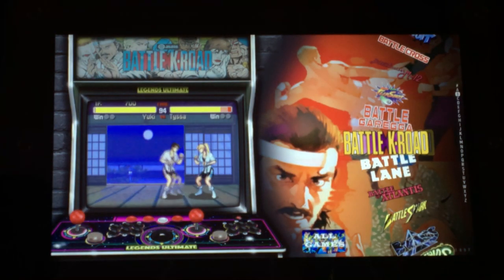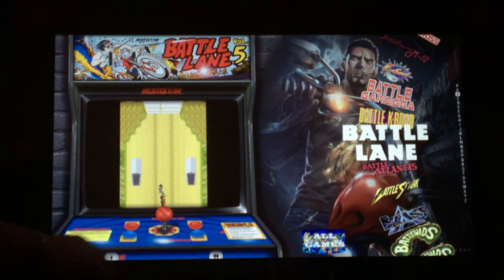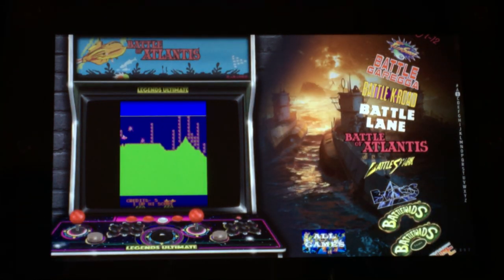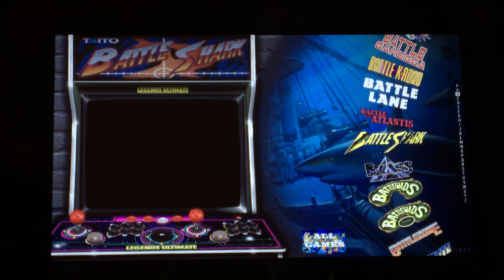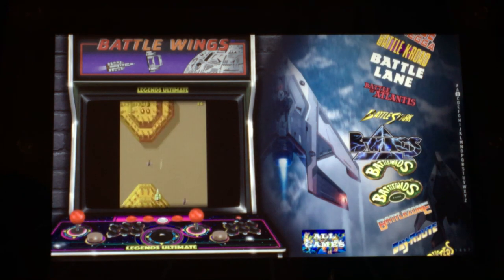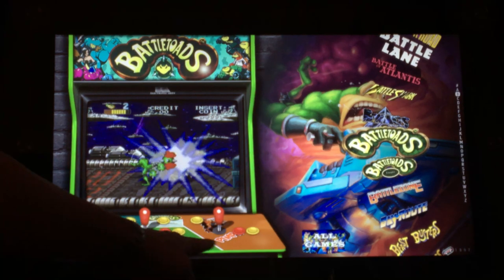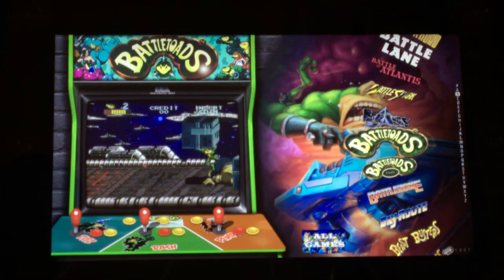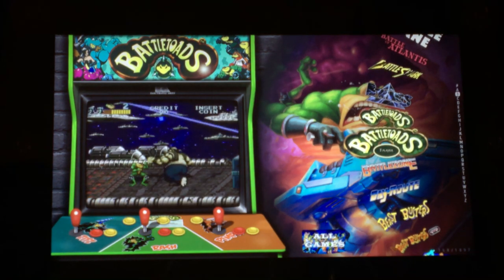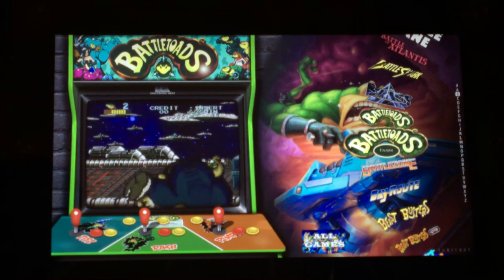This one actually changed the cabinet shape and has different buttons. Some of them kept the Legends Ultimate joystick and some actually changed it to look like the original. Like Ninja Battletoads — it would be cool if they added Battletoads to the Ninja Turtle cabinet, but for some reason they didn't. It would've been cool. This is a 3-player Battletoads, by the way.